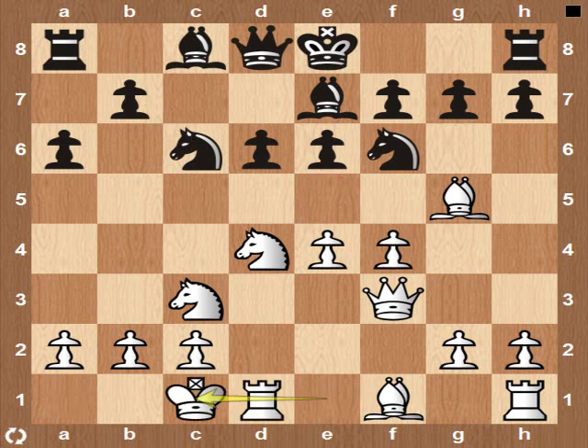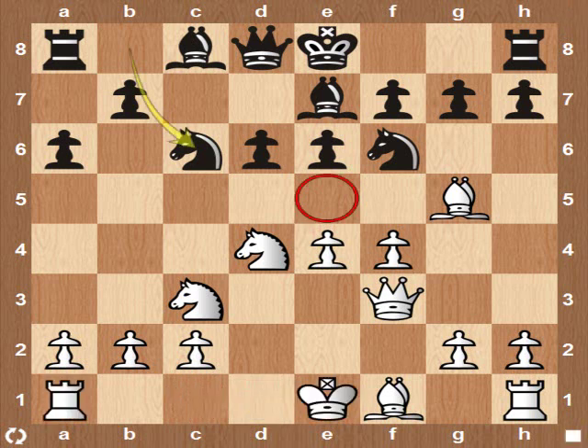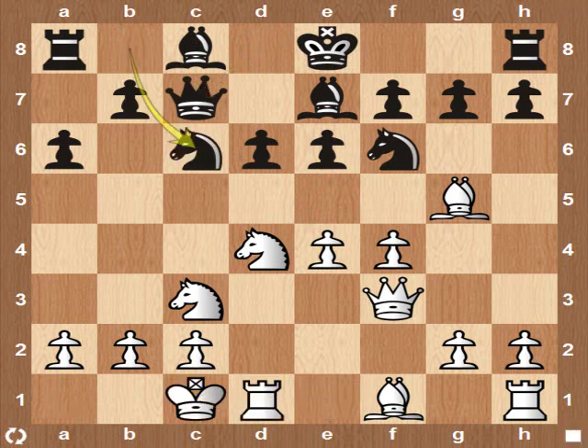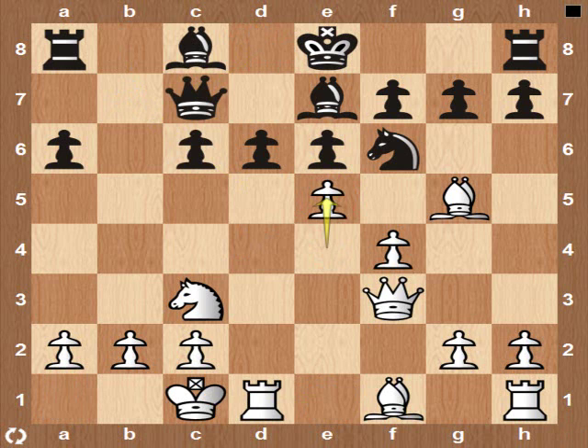Black also castled. Black can also play Queen to C7 instead of Knight to C6. If Knight takes White's E5, this is the problem with Knight to C6 — White can always get the E5 pawn.